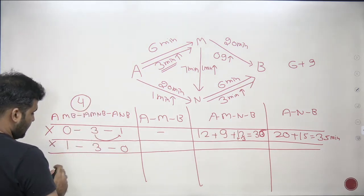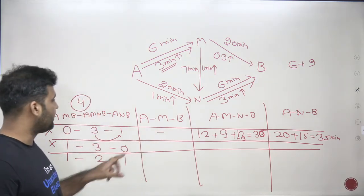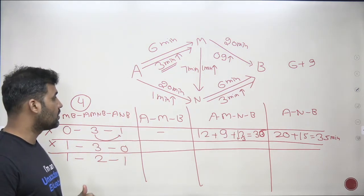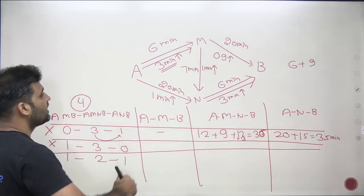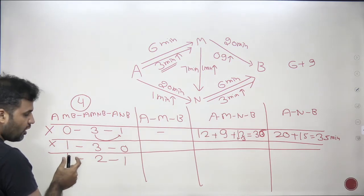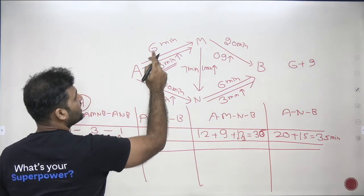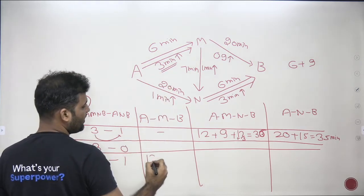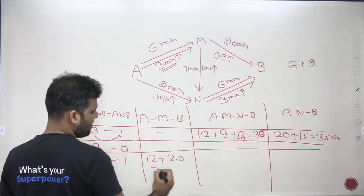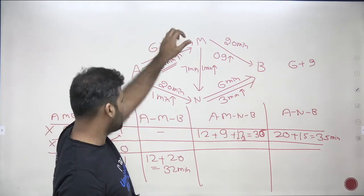Let's test the 1-2-1 case: one car on AMB, two cars on AMNB, and one car on ANB. For A to M, it's used by one AMB car and two AMNB cars — three total — so the time is six plus two additional cars equals 12 minutes. The AMB car then goes M to B alone: 20 minutes. So the AMB car's total time is 12 plus 20 equals 32 minutes.